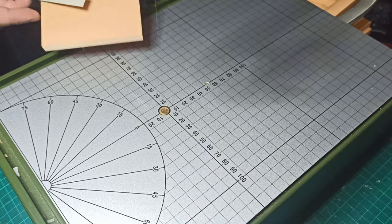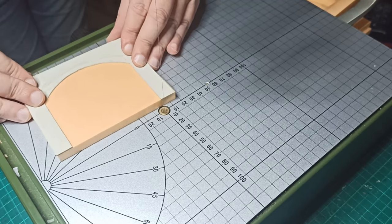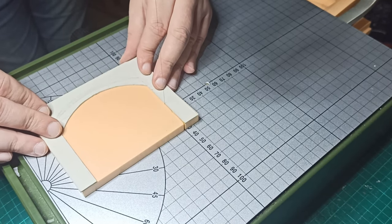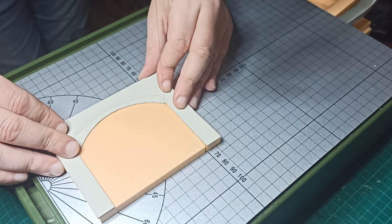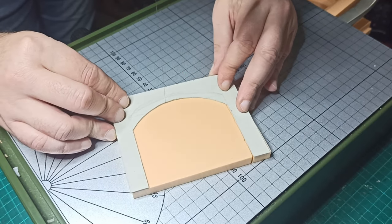I wanted a building with a playable interior that had some nice chunky walls. I've seen way too many tabletop fortifications with thin walls, and while that is technically better for the table, I see real-world fortifications pretty regularly, so it always kind of stands out to me. To do this I started with some foam blocks, each 12x10x1cm, which I would double up to have 2cm of thickness before adding bricks.